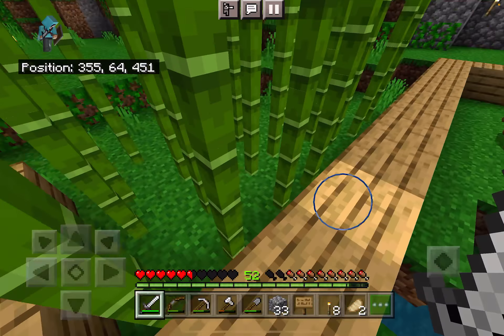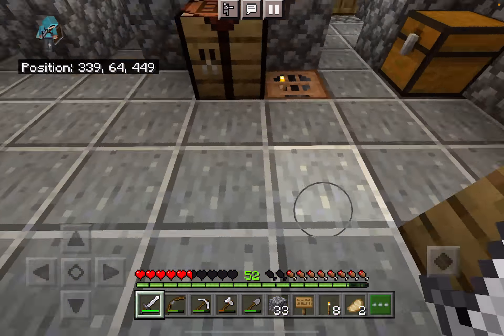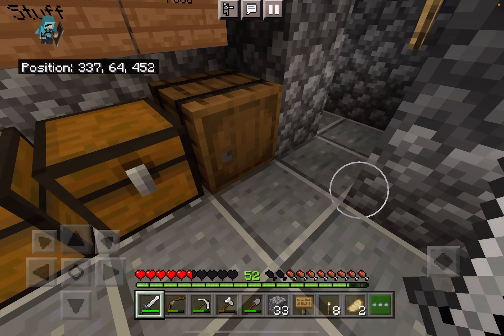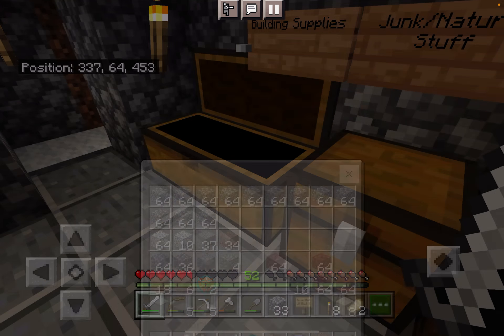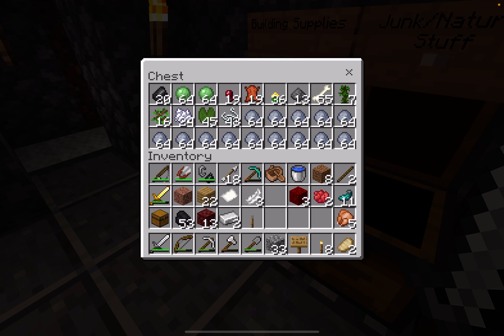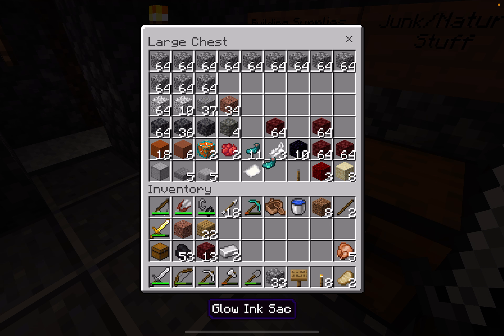So yeah, we're making an enchanting room. Last time I said I didn't want to do this because I didn't have lapis, but I went mining and got some lapis. So let's drop off that junk first. I had to sneeze. I've been trying to move chest stuff over from chest to chest - that'll take a while, but I'm working on it.